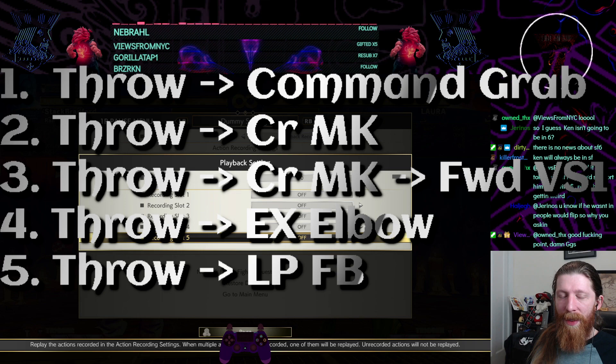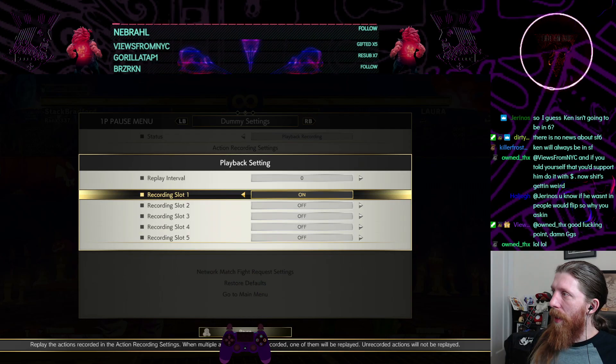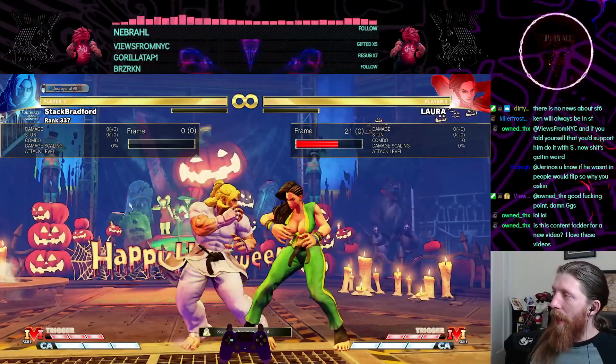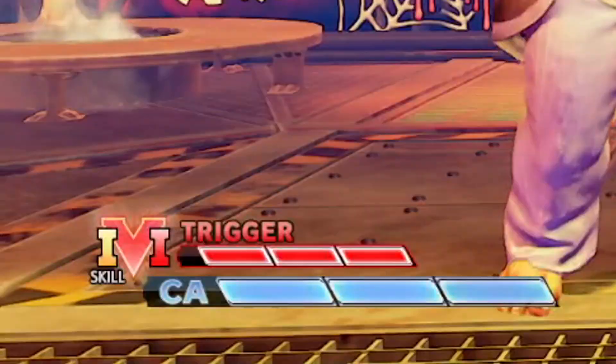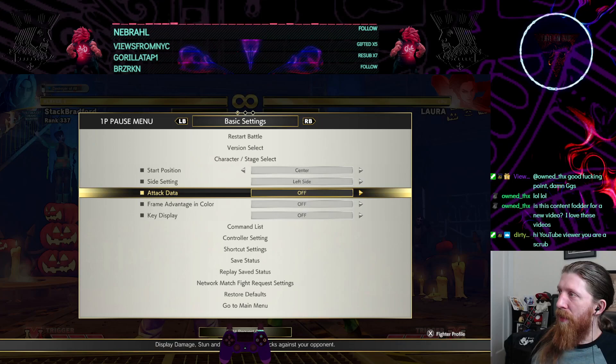So we're going to punish a command grab big time, we're gonna stop the V-skill, we're going to punish the EX elbow super hard, and then we're gonna punish a fireball. If we set the interval to one it'll give us time to walk in and punish it as big as you can on reaction. The reason I'm doing this is because I never see people punishing command grabs optimally — I always see little baby punishes. Set the interval to one, move the character where you want, then hit save state so we don't have to keep doing that.